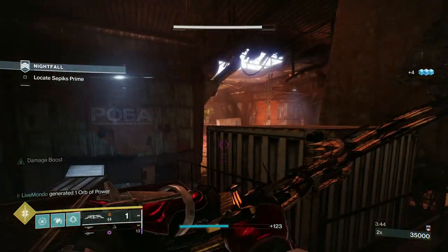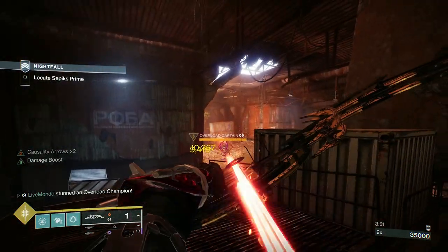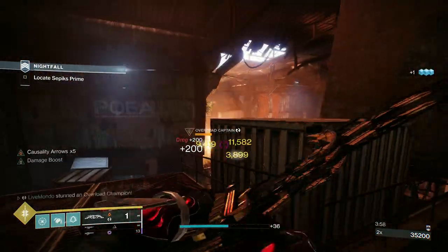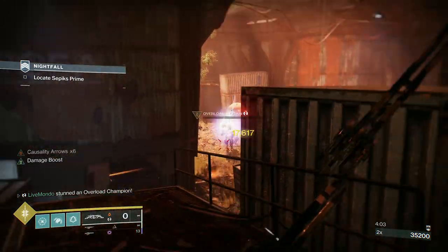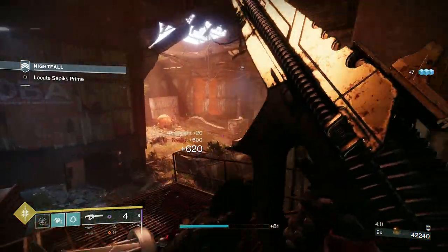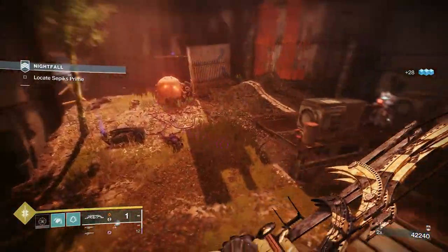I don't have the god roll on the linear fusion rifle — must have deleted it, didn't think linears were going to be the thing. It's probably worth trying to get an auto-loading holster Vorpal Threaded Needle. It's the only linear fusion rifle of the three main elements that drops with Vorpal — from Tarantula, Threaded Needle, and Corsair's Wrath. Threaded Needle is the only one that drops with Vorpal.